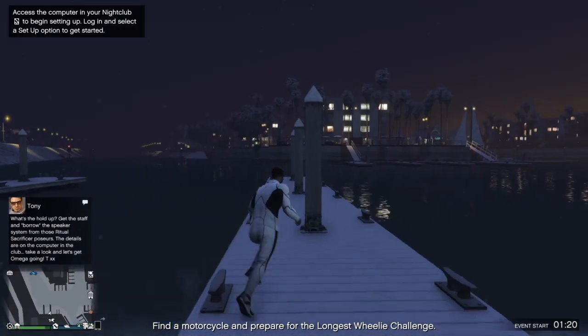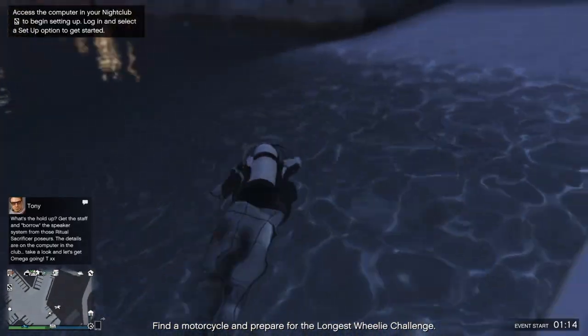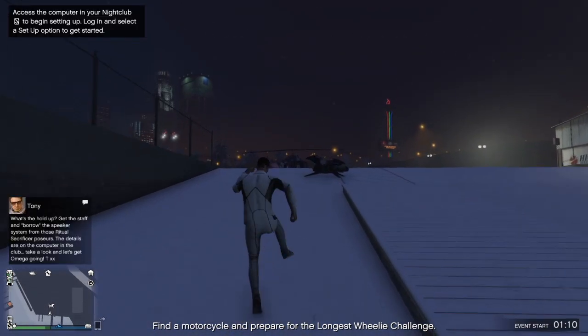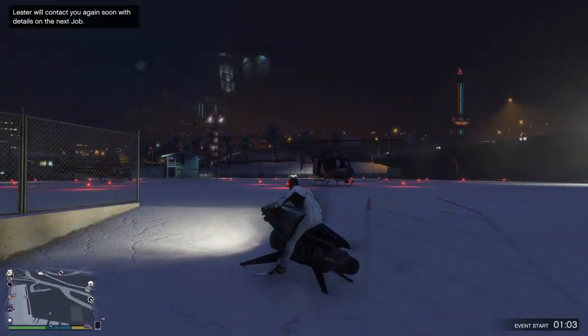GTA 5 solo car dupe glitch working after the Christmas update. To start this glitch you want to wear the scuba suit, and as soon as your feet touch the water equip any saved outfit. Once you do that, you want to sign up as a secure server MC style, and as you can see when you go one to the left and right you should see your scuba suits duplicating.